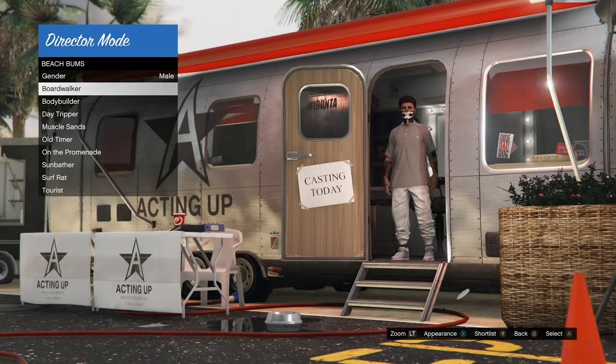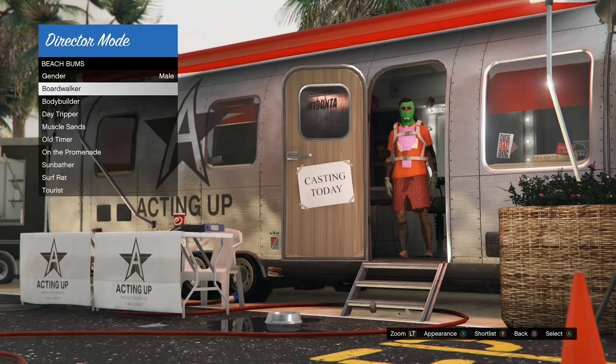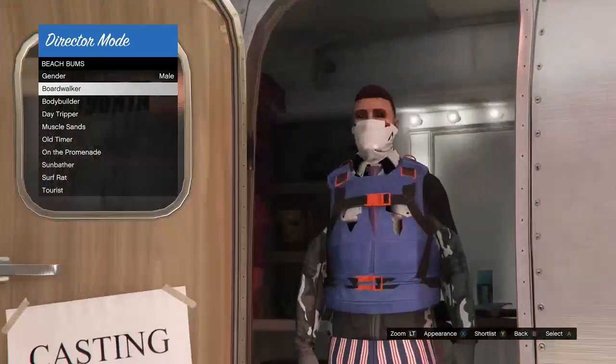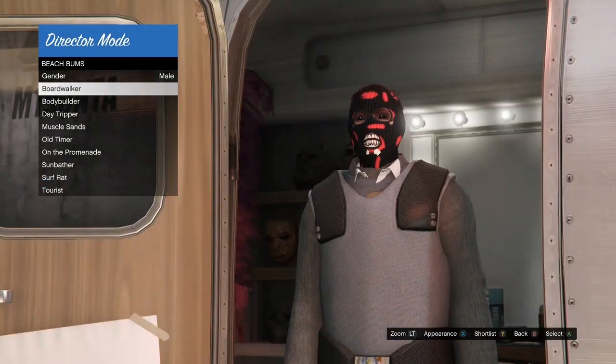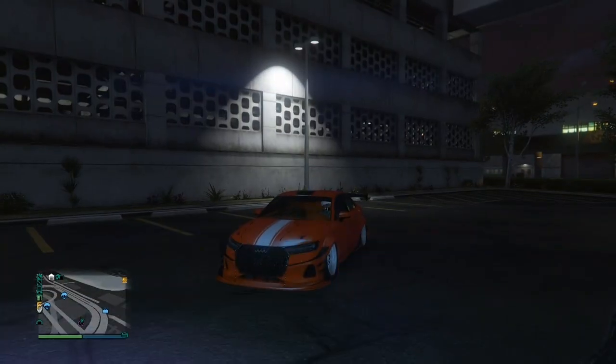Hey, what's good everybody, welcome back to my channel. In this video I'll be showing you how to bring director mode outfits online. These are pretty good outfits you can bring online — you get all colored joggers, a bunch of stuff using this glitch on your outfits. Some of them let you change pants, change shirts, and do all types of stuff. It used to be very popular back then.